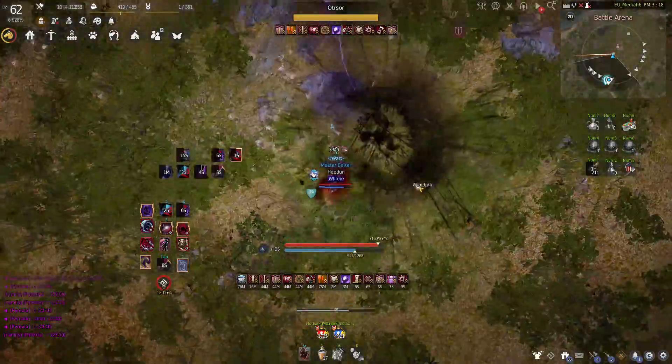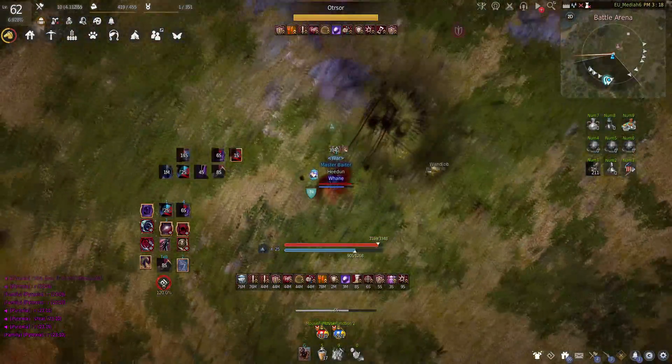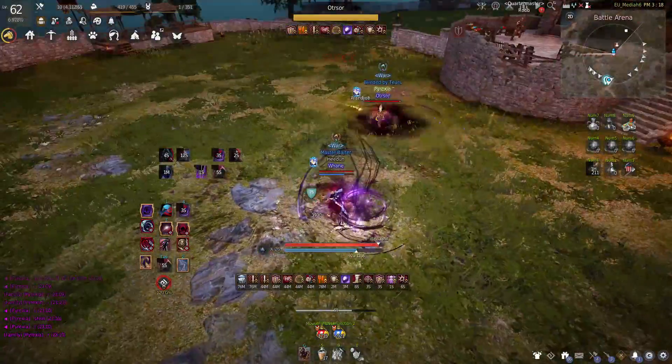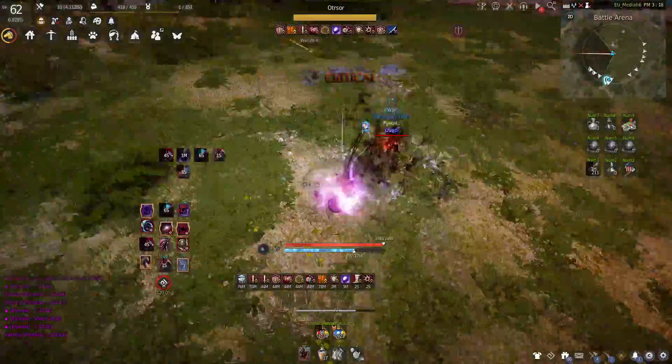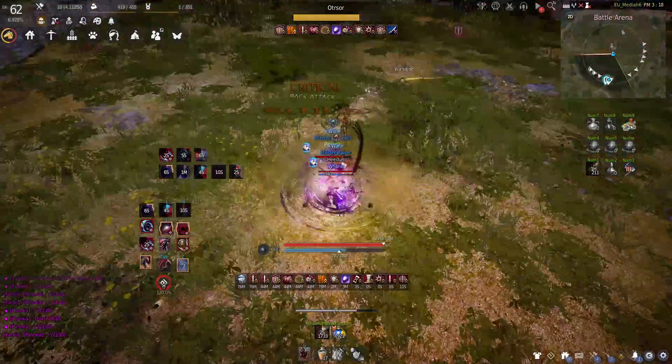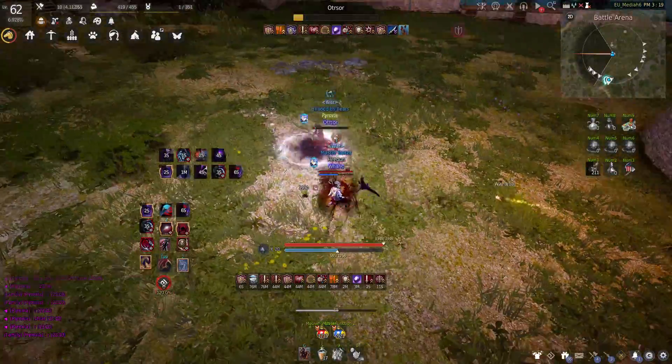He casts a Nightmare, and I try to go for the opening with a Storming Crow, but again my timing is a little off and he iframes away. When he casts Catch at Nightmare, it could be an indicator that he is low on stamina, so I try to pressure him on his back and manage to land a Float.